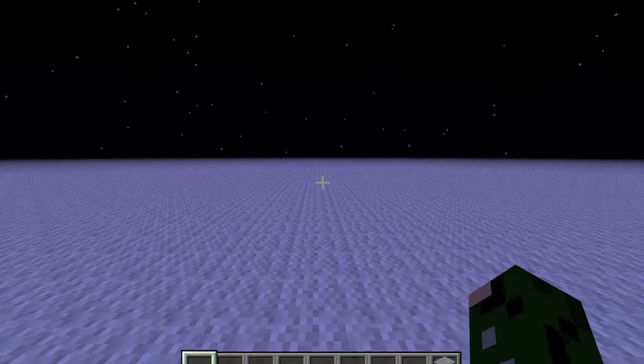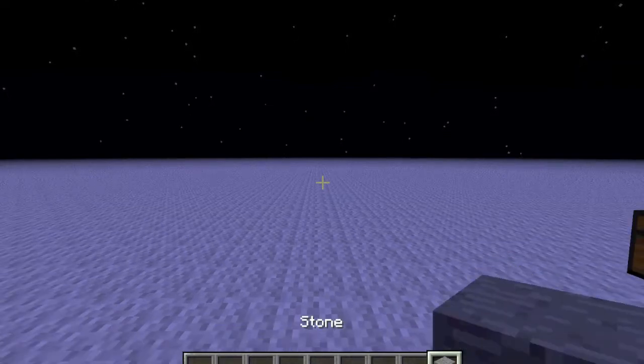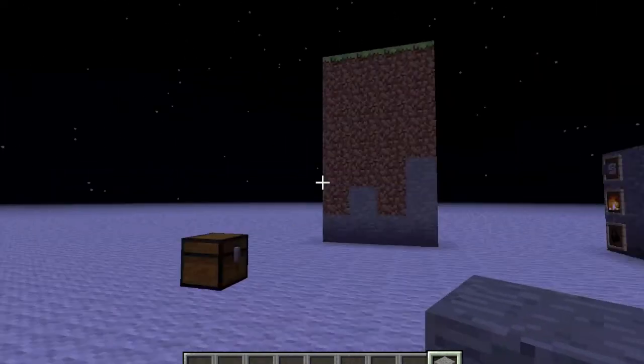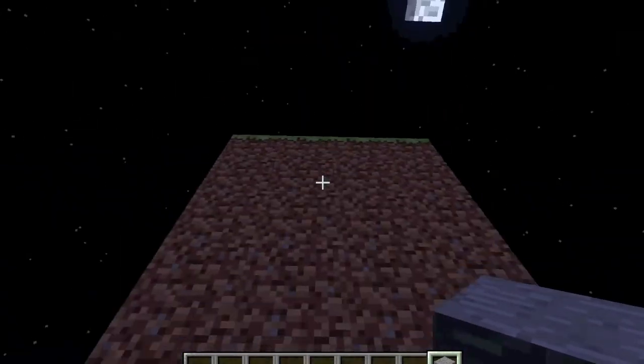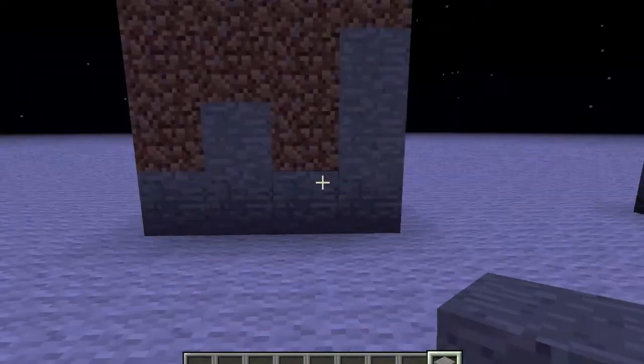Hello, Admiral SBS here with a block by block tutorial. Today we will investigate ID number one, stone. Stone, sometimes referred to as smooth stone, is found almost everywhere in the overworld. It can be found just a few layers below the topsoil. So we have grass, a bunch of layers of dirt, and you can start to find stone.